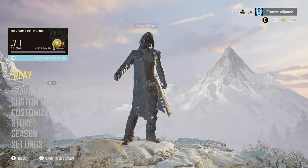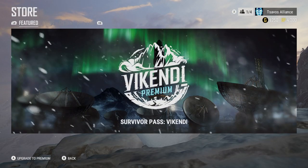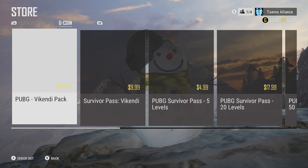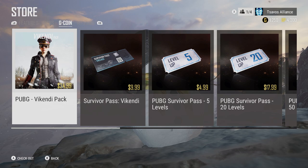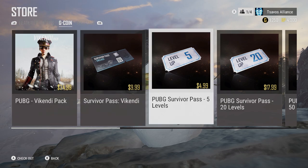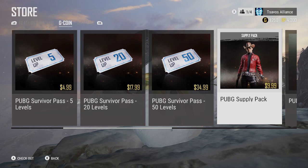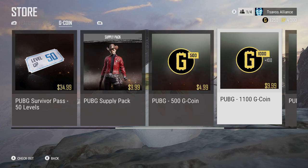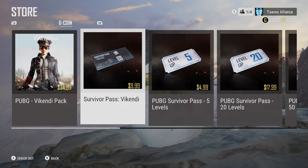The Vikendi Pass is finally available on Xbox One. Start by purchasing the Vikendi Pass Premium — there are options of what you can buy. The pass itself is ten dollars, but there's also a Vikendi Pack that may just be an outfit. You can buy five levels for five bucks, 20 levels for $17.99, 50 levels for $34.99, or a PUBG Supply Pack. We're going with the Vikendi Pass for ten dollars.